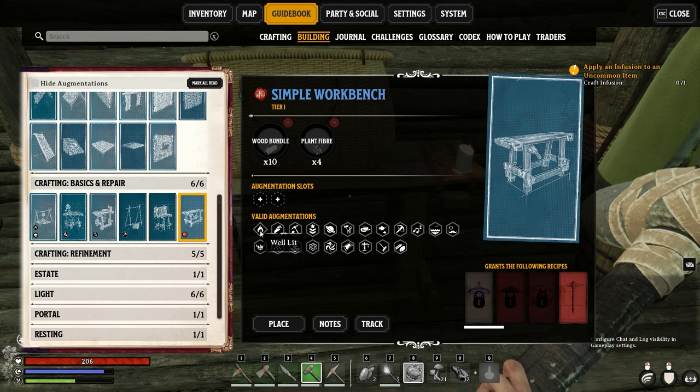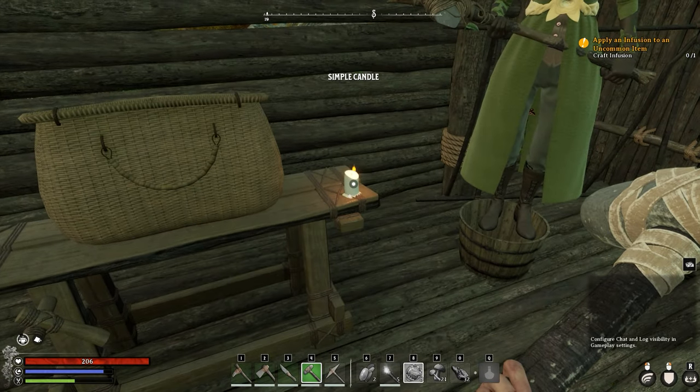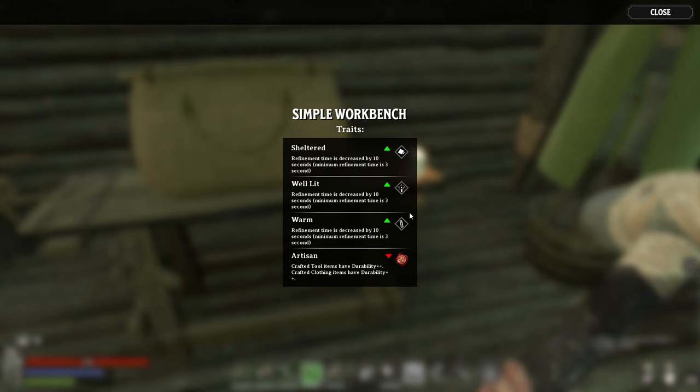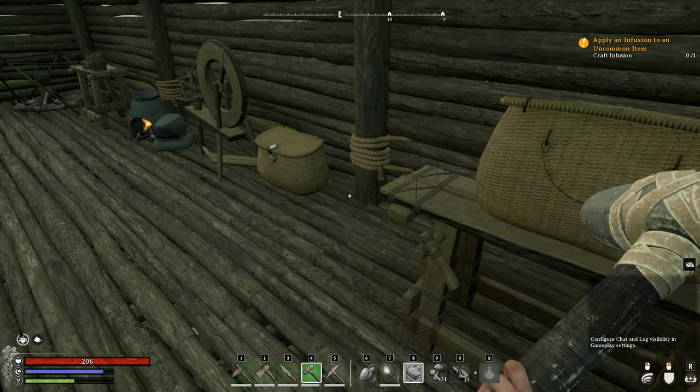This is just a beginner's intro so you understand how the system works. The very first and simplest one to do is the Well-Lit and the Shelter. As you can see, we've already got the Well-Lit and the Shelter augment on here. These are applied automatically. We've got Sheltered because it's under a roof, so it's not exposed to the elements. Well-Lit and Warm is literally just because of this candle. So just because I put a candle next to this, we're getting refinement time decreased by 10 seconds twice — so 20 seconds overall for a tiny candle.